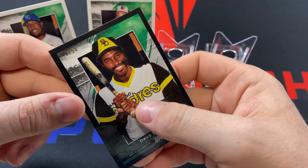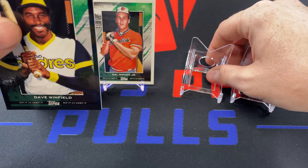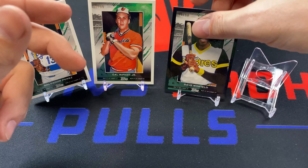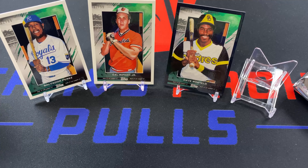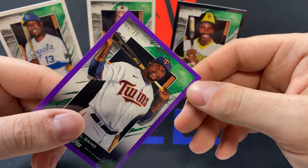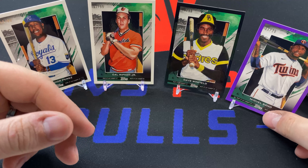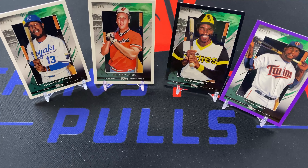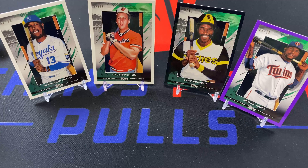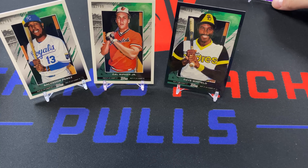Dave Winfield — Padres are my second team after the Astros. I was born in San Diego. But nope, I'm good. Dave Winfield, I have nothing for — easy RIP. Last card — that's a black out of 50 by the way. Last card is Miguel Sano, purple out of 25. Man, they made it really easy for me. I don't care about any of these players as far as a PC or anything like that. No rookies. I think I can safely say I have no problem ripping these cards. So you guys can see them all in front of you — Salvador Perez, Cal Ripken Jr., Dave Winfield, and Miguel Sano. We're going to go ahead and move these guys back. I'm going to start from left to right ripping, starting with Salvador Perez.